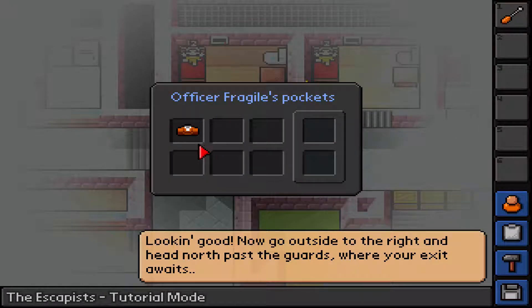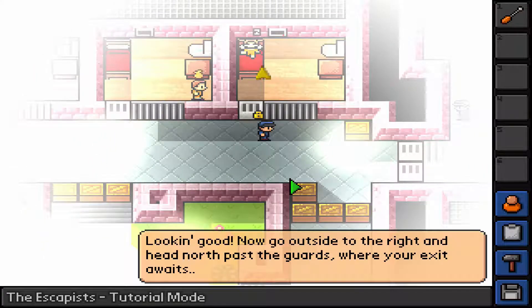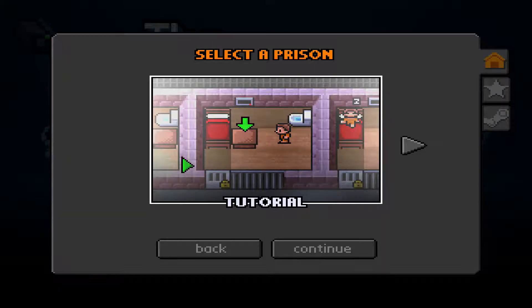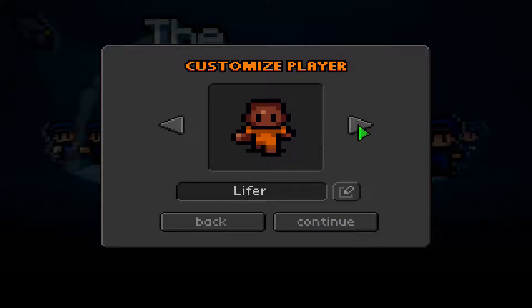Let me... let's make him an inmate. He didn't put it on. Looking good. Now go outside to the right and head north past the guards where your exit awaits. Now I'm free - that looks like Pokemon! Okay, tutorial's finally done. I learned how to make a sock mace and steal people's clothes, so that was pretty fun.